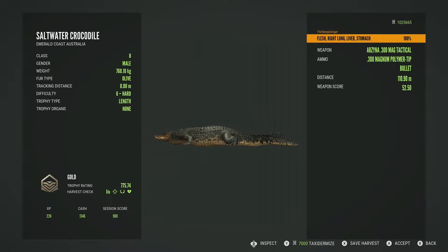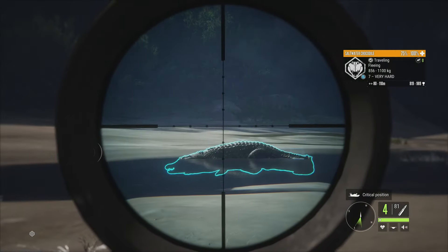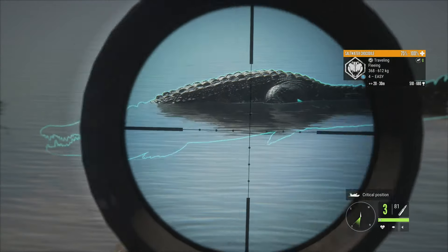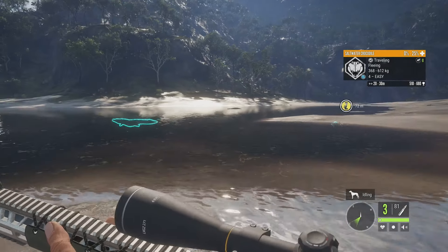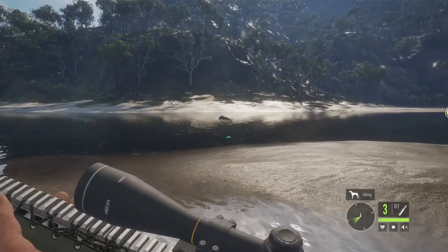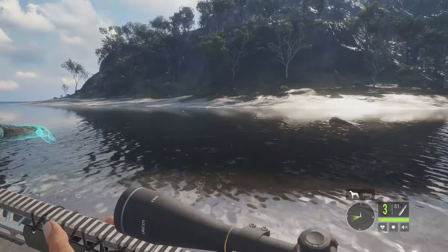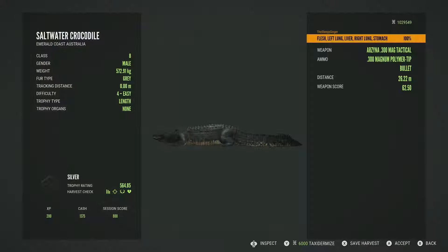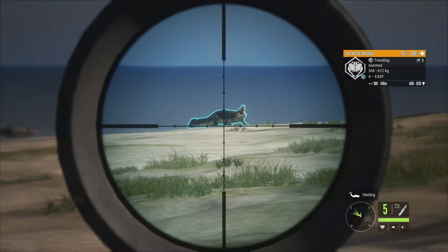He will actually be a gold 775.74, right lung, liver and stomach. Going into the water there is a level seven, so we're going to take him before he gets away — 819 to 989. Right in front of us we have a level four, and he's only going to be alarmed. Starting with the level four, he's a silver 564.85, left lung, right lung, liver and stomach — hit pretty much everything in there. The level seven is a gold 853.92, left lung, thoracic vertebrae and right lung.